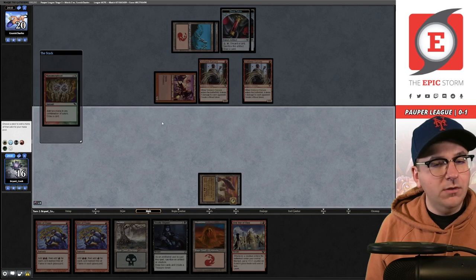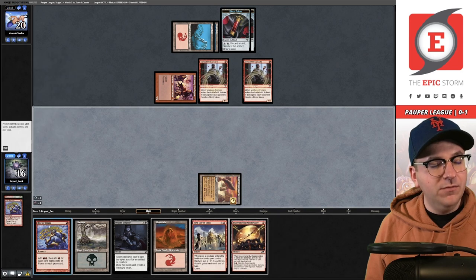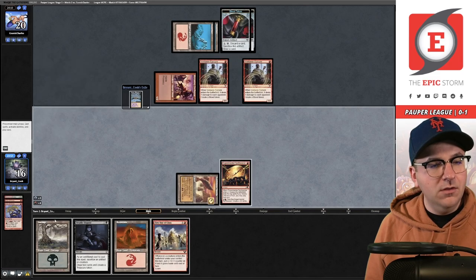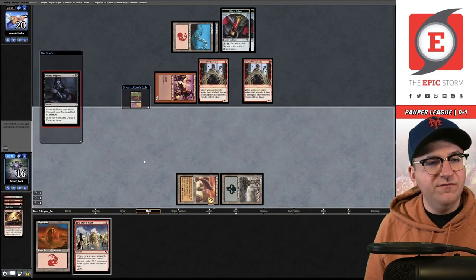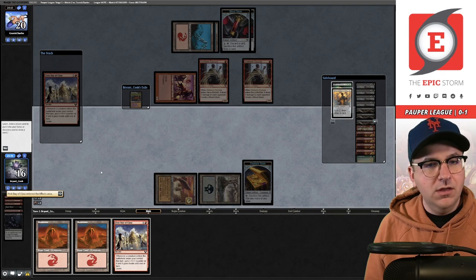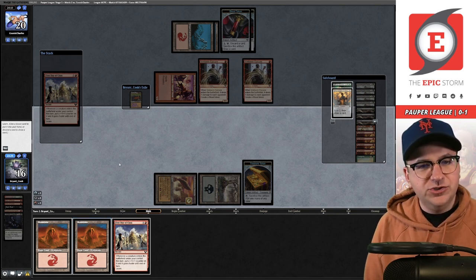Red-blue Manamorphose — time to party! Rite of Flame, Rite of Flame, Synthesizer triggers. Dark Ritual — powerful card. Deadly Dispute sacrifices the Synthesizer, reveals a Peat Bog, another First Day. I could get Pest Summoning here. Should I play conservatively and hold the next First Day of Class? That's probably the line.